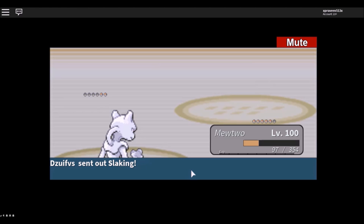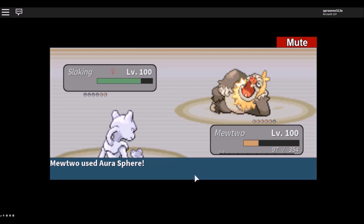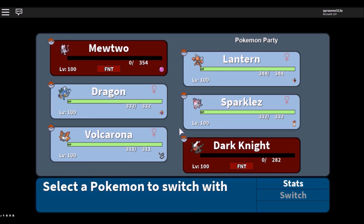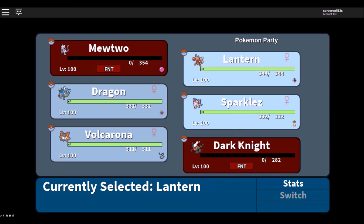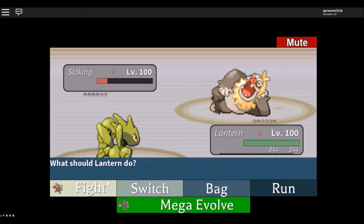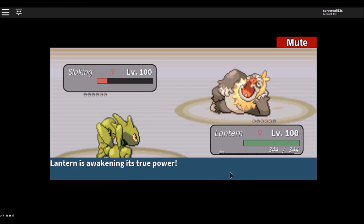So awesome — he's having a Slaking with pretty open Pokemon as I said. But as we use Mutant and Combine, we did pretty good. Now I'm gonna use Lantern, that is Scizor, and yeah, mega evolve it. I guess Bullet Punch should work.